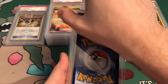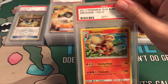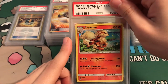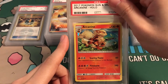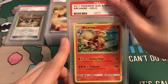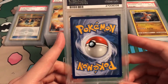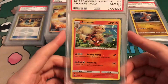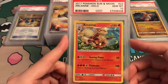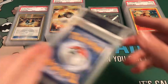Next up: Arcanine — he is the mascot of the channel, my favorite. I really hope this got a 10; I looked this over and it looked beautiful. Gem Mint 10 Arcanine! Love this card — look at the holo pattern, simply amazing. That is awesome. Love that card.